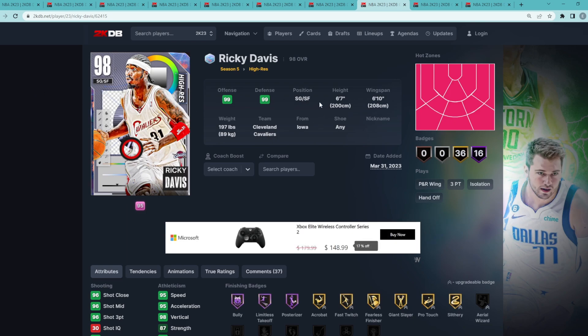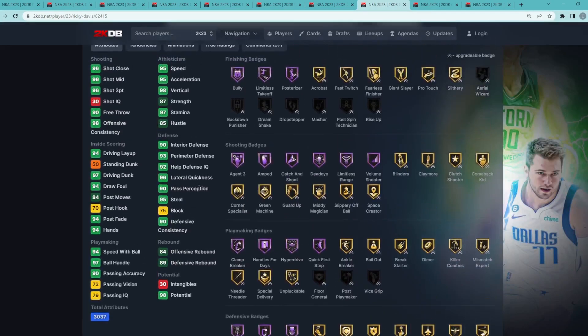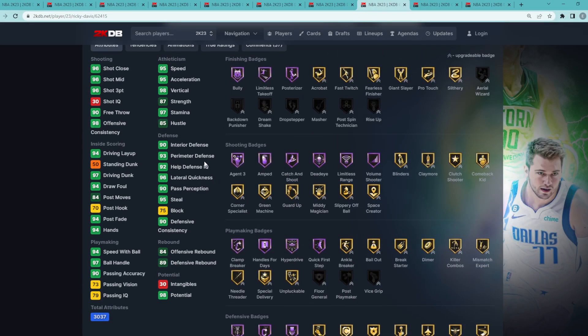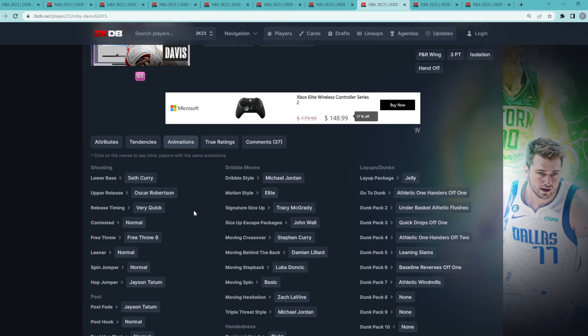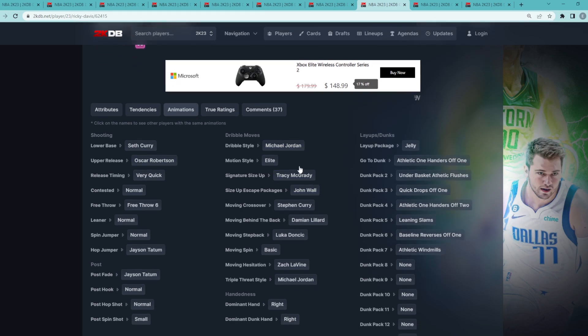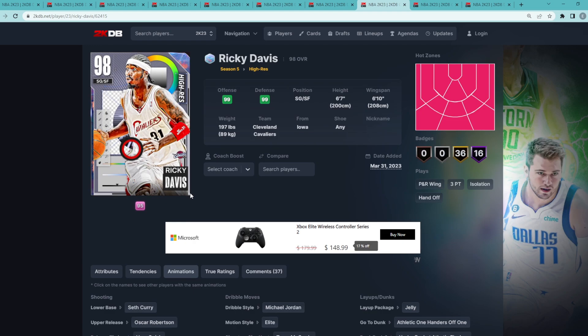Coming in at number eight is Galaxyable Ricky Davis — a really good offensive shooting guard. He's six foot seven at the two with a six foot ten wingspan. His defense is solid: 95 steal, 96 lateral quickness, 93 perimeter, 90 interior defense. He's really good attacking the basket with a 97 driving dunk, 97 ball handle, and a 98 vertical. But the main thing about Ricky Davis is his jump shot — the Seth Curry base with the Oscar Robertson upper on very quick timing is still one of my favorite and easiest jump shots to green in the game.